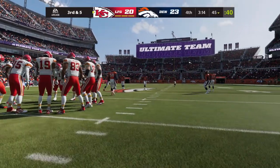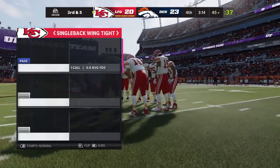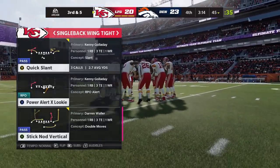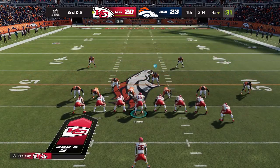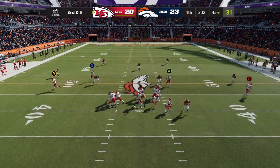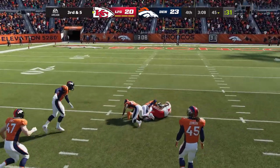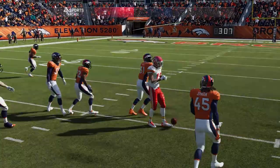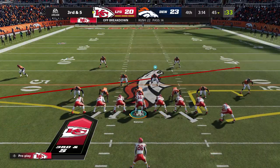The play you need to pick — it's just the easiest — is the quick slant. You see your wide receiver to the left: one, two, three, four — four seconds. Let the ball go. You don't gotta really look at your screen. All you gotta do is count four seconds and press the button.